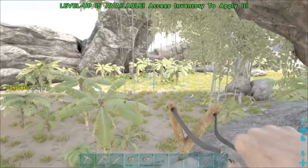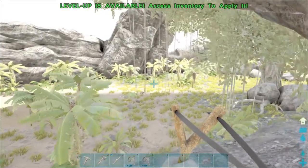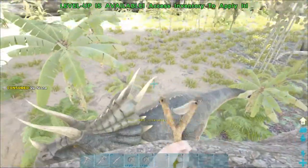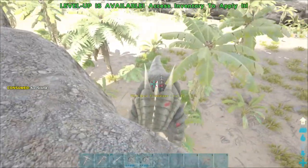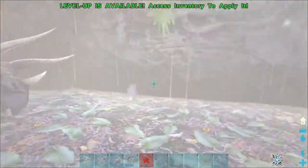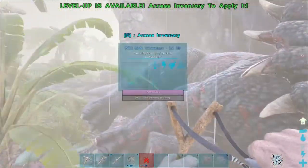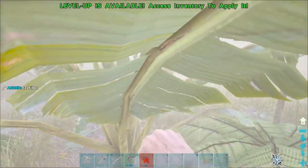We aggroed the trike and got him to come over so we can knock him out right here — he shouldn't be able to reach us. It's a little nerve-wracking but we just keep shooting. And there he goes, knocked out! Something else is attacking me now, and this fog is one of the worst things in ARK. Now we go gather some more berries and I'll show you the taming process.